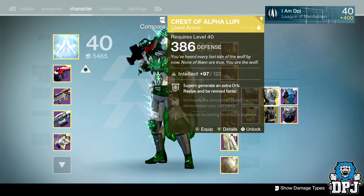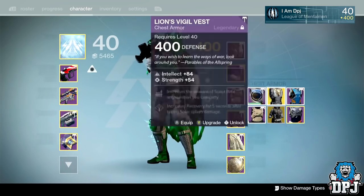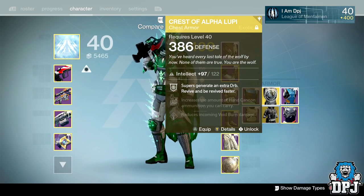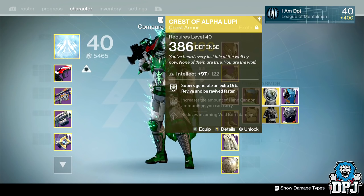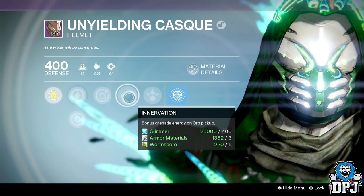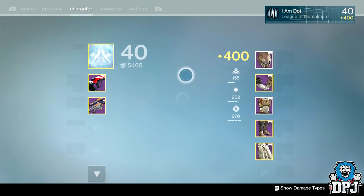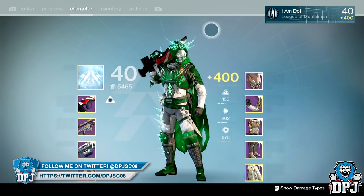Unfortunately there's no hunter chest piece that gives you extra ammo for heavy weapons, which is the only thing that affects the Sleeper Simulant. With the titan and warlock there are chest pieces that let you have 12 shots with the Sleeper, but the hunter's max is nine, which is unfortunate. On this helmet I wanted health regen or pickup, not grenade energy, but it is what it is. In the future we'll have plenty of ornament tokens so I can always get this helmet again and apply another.